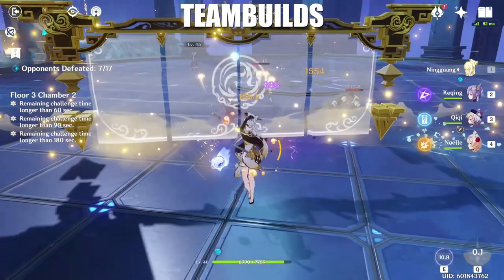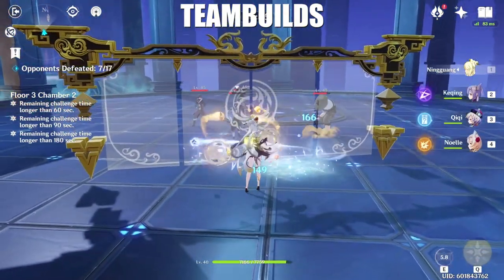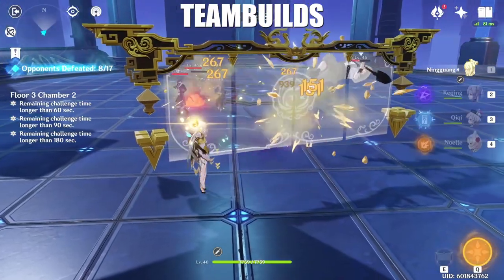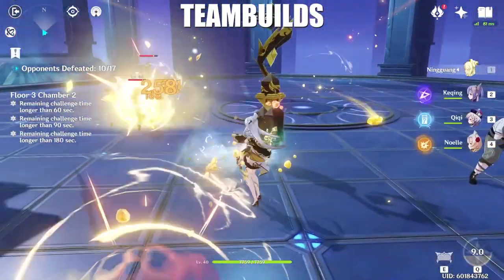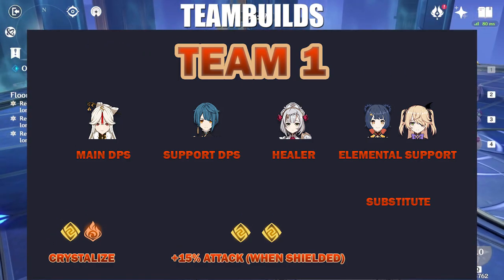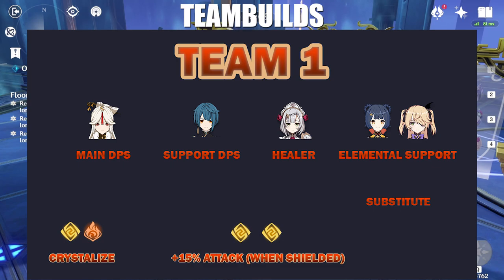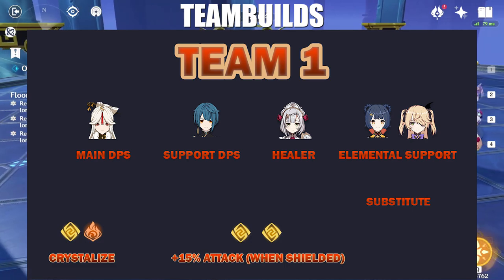Another option would be Ningguang as main DPS. You want a support DPS who can apply status to the enemies, since if you run into neutral element mobs you will have problems getting the crystallized reaction. Someone like Xingqiu works great since you can use his elemental skill and burst to add layers of protection and extra damage, which also applies wet status. By this train of thought, Xiangling and Fischl work as well. For a team, you could build Ningguang main DPS, Xingqiu support DPS, Noelle for pseudo healer and utility, then finish with Fischl or Xiangling for elemental support. This is a well-rounded team that provides extra sources of damage for Ningguang who will be spending the majority of time on field.